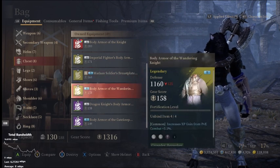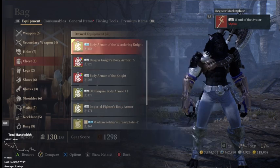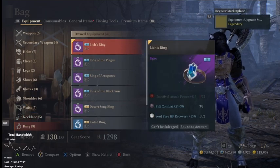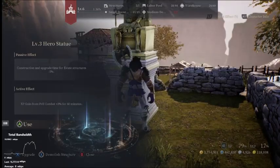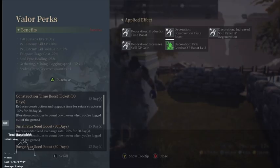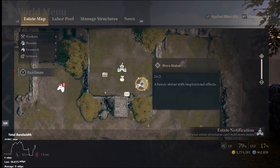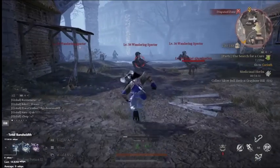If you check it out here — do I have the Body Armor of the Wandering Knight? Yes, I do. So here I get another 5.1%. Now if you do the math: 5.1 plus 3 is 8.1, plus 3 is 11.1% extra XP. Then I get another 3% for exactly one hour from the booster, so 11.1 plus 3 gives me about 14% XP boost at the moment.